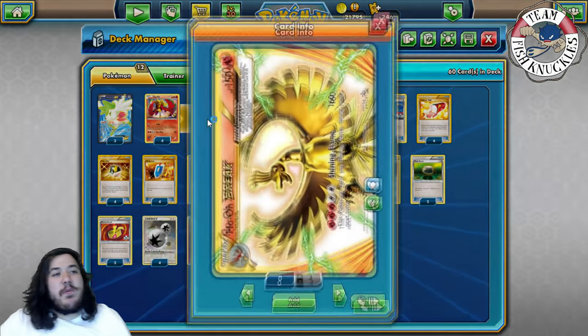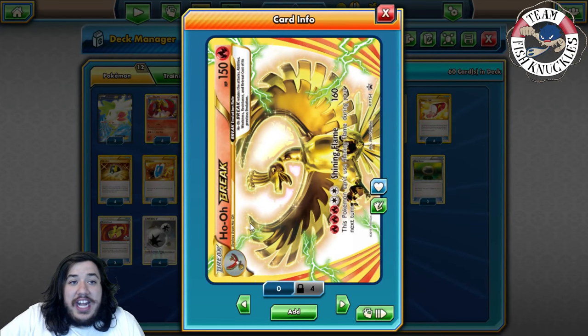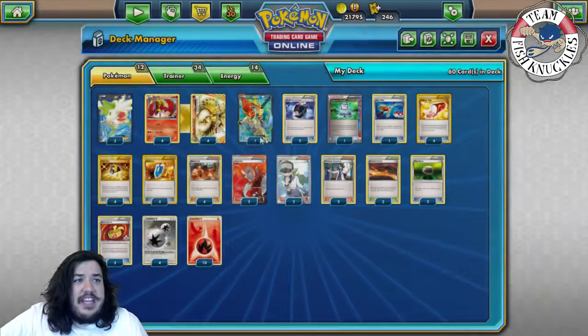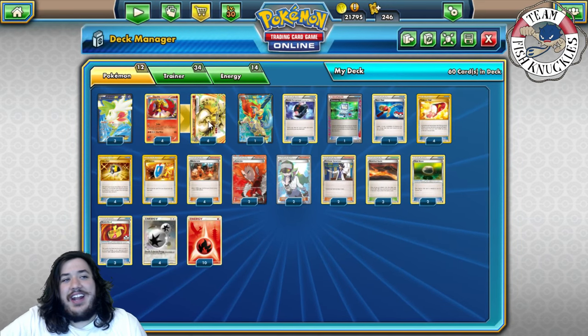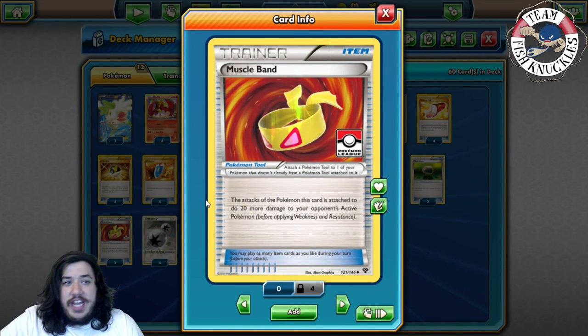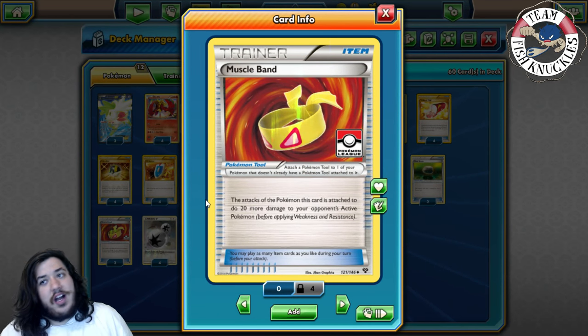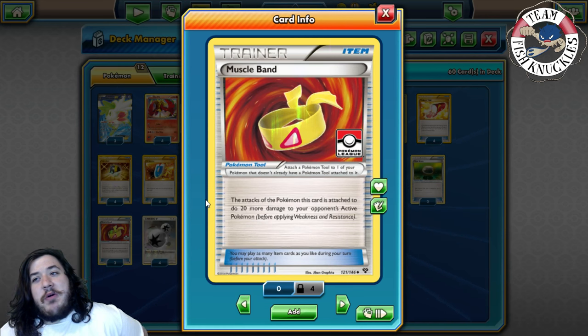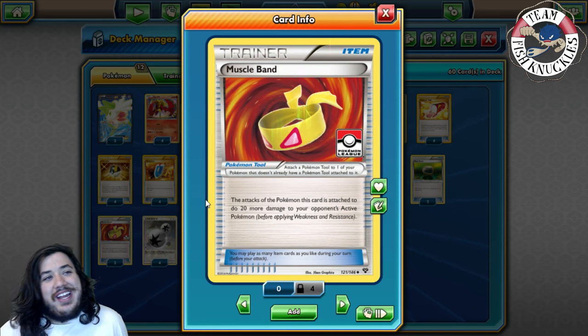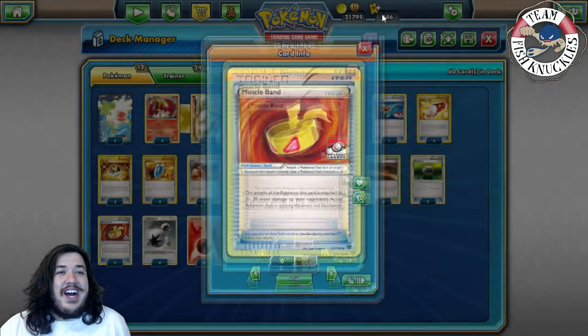Ho-Oh Break has the attack Shining Flame which does 160 damage, but this Pokemon can't use Shining Flame during your next turn. 160 alone isn't taking a knockout, but if you play Muscle Band you can do 20 more damage for 180 total, which knocks out all EX Pokemon in the game besides Fighting-type, Fairy-type, and Mega Pokemon.